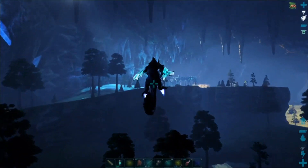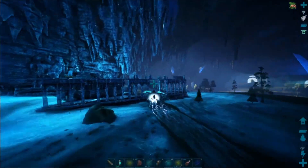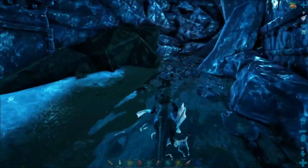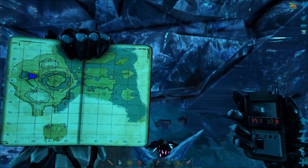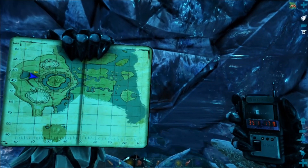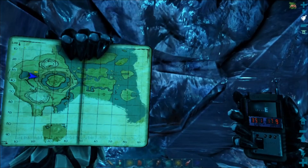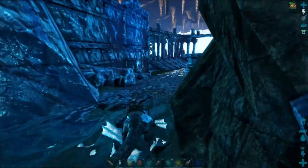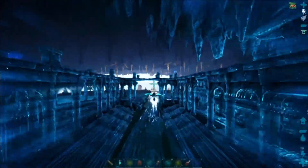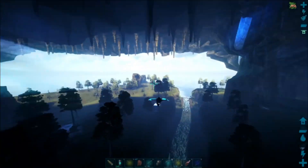Yeah, it's just this cliffside cavern area, and here we are back where we were. The coordinates are 35.1 by 17.9. We're just to the right of that big lake area, but we're underneath — probably almost exactly underneath one of the obelisks, I think it's the green one. So you just come to the edge of the map and fly under the cliff.